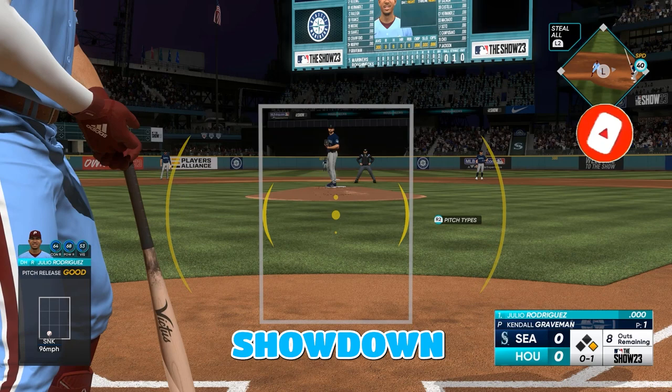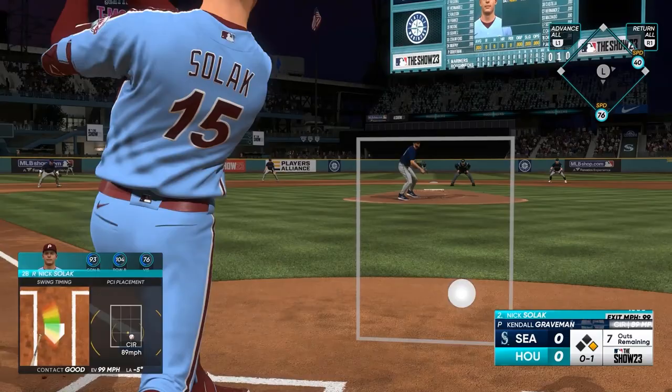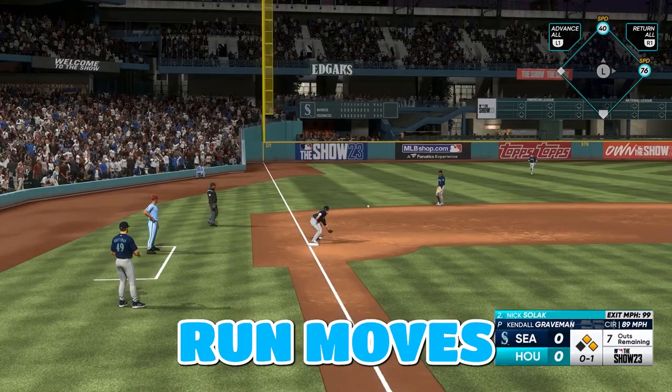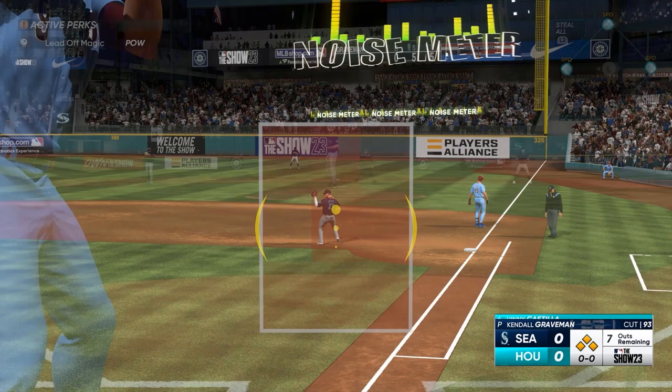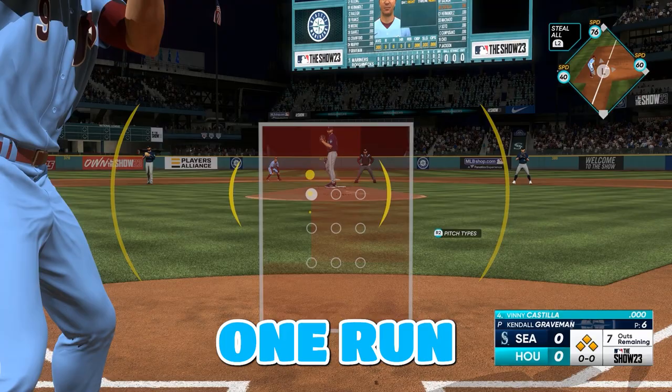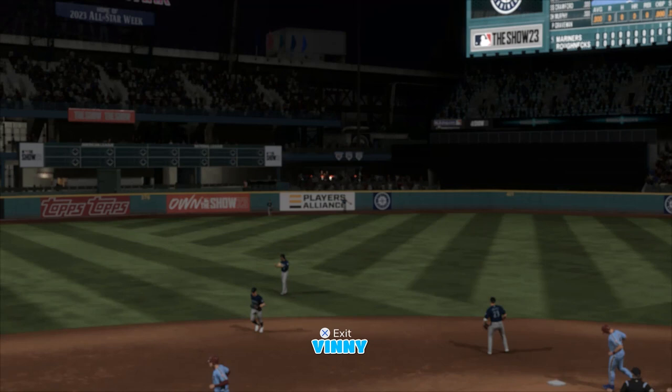First showdown facing Kendall Graveman, tied at zero, runner on first and eight outs remaining. That's a pop-up into right. Grambold gets a base hit in the left field so the winning run moves to second base, seven outs remaining. Grambold down the line off the third baseman and safe at first, so everyone moves up 90 feet. Suarez couldn't come up with it so bases are loaded with one run to win. And that's going to walk it off — grand slam! Vinny Castillo walks it off and we're moving on to the next showdown.